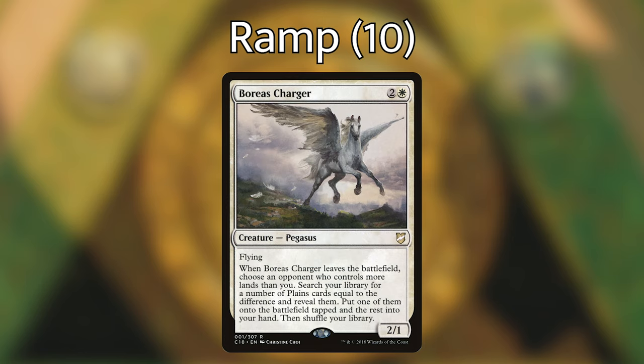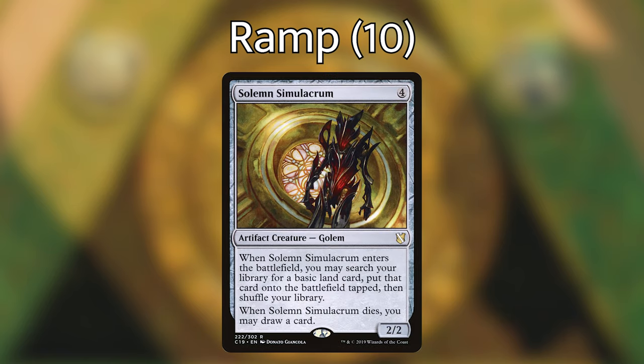Next up, we're playing Boreas Charger. It's a flying pegasus, and when it leaves the battlefield, we can choose an opponent who controls more lands than us and search our library for a number of plains equal to the difference — put one onto the battlefield tapped and the other goes into our hand. Next up, we're playing Solemn Simulacrum, which when it enters the battlefield lets us search our library for a basic land and put it into play, and when Solemn Simulacrum dies, we get to draw a card. All three of these creatures we can use when they enter the battlefield, and with our blink spells we can get their effects again and again.